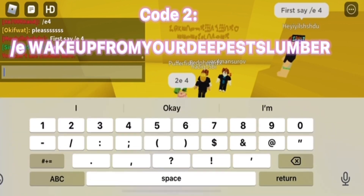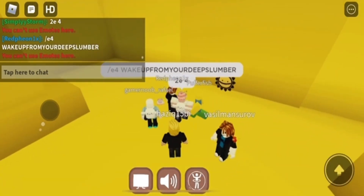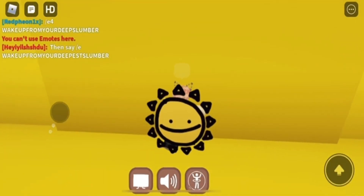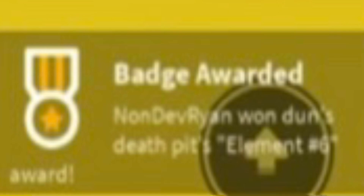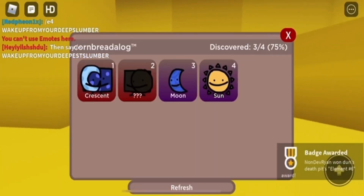Once you type that in, another code will come up. Then your other code will output on screen. Once you do that it should appear — touch it, and you should receive a badge at the bottom of your screen. That's how you get this cornbread — it's in the insane category.